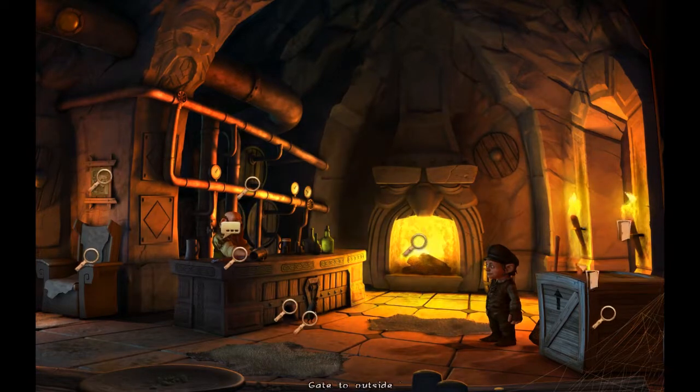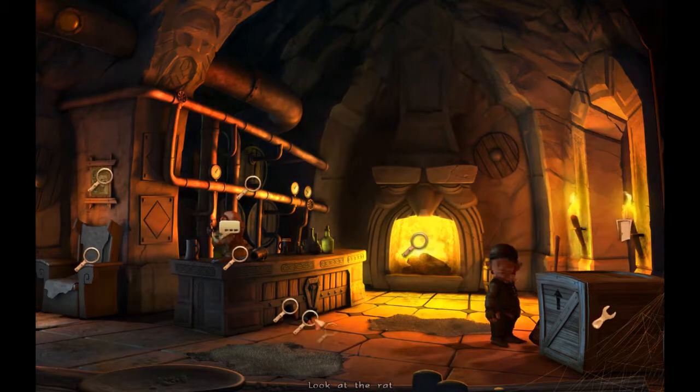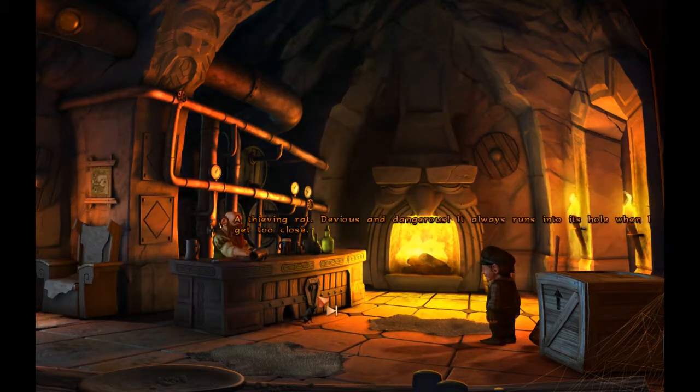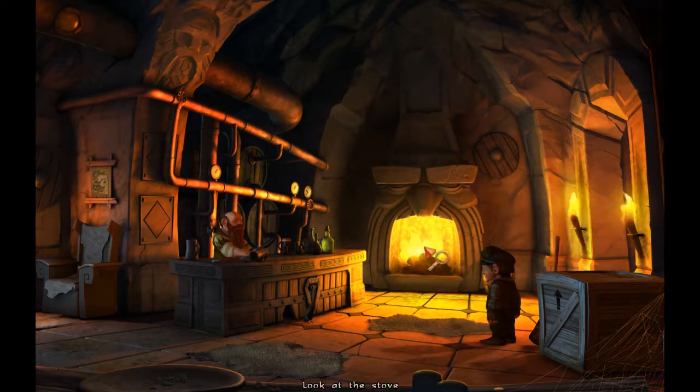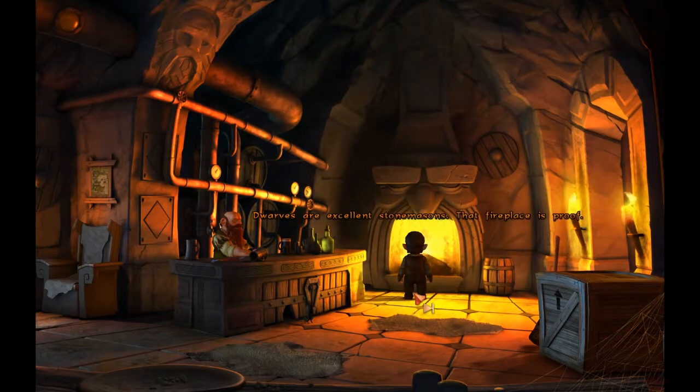We're going to take a look around at some of this stuff. There's a large crate — it must have been delivered while I slept. There's a thieving rat, devious and dangerous. It always runs into its little hole when I get too close. Dwarfs are excellent stonemasons. That fireplace is proof.